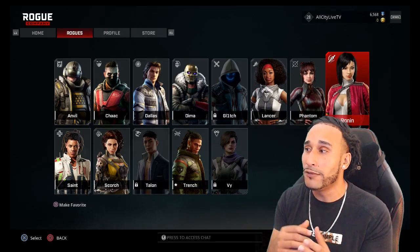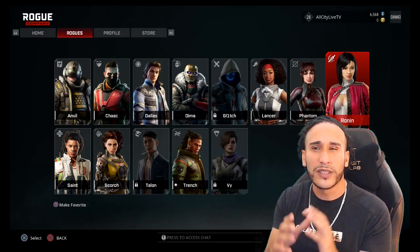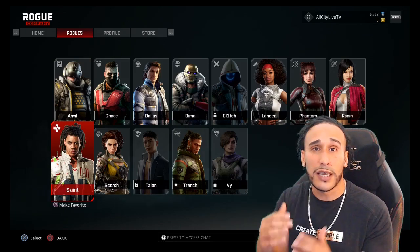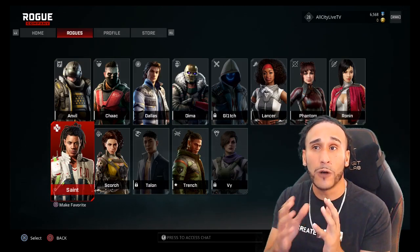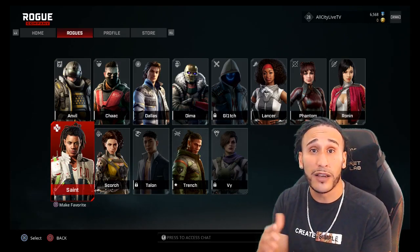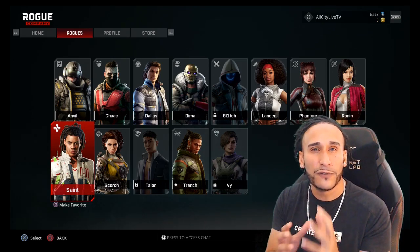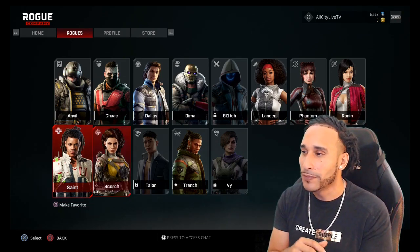Ronan is another player very similar to Lancer — a good, fast player with a submachine gun that really lays opponents down. Saint is a real team player. He helps your team by reviving them, and when you revive players with Saint, you gain health as well. A lot of people find his guns difficult to use, but I might start trying to use Saint and see if I can make that adjustment.